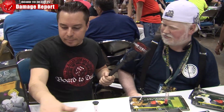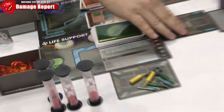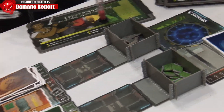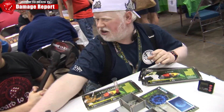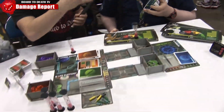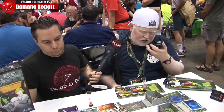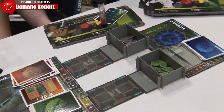This game comes with all these components, including a modular board so every board setup is different. It comes with the timer itself — this timer is great, it goes off every three minutes. When it goes off you flip over one of the cards and the card tells you what horrific stuff is going to happen to your ship: your oxygen levels go down, your cargo bag gets destroyed, your shields get damaged, your corridors get breached and you can't go through them easily anymore. You have to go around. This looks really fun.